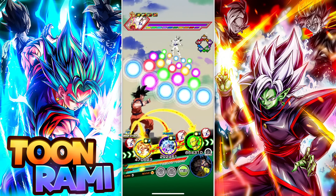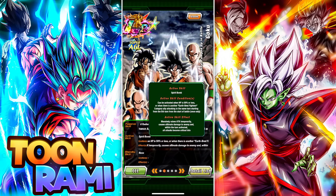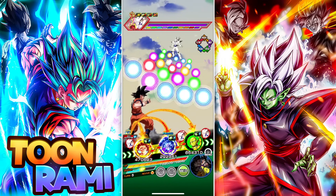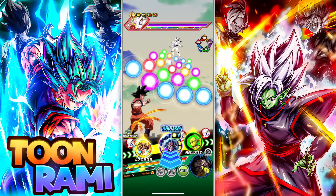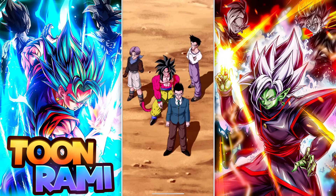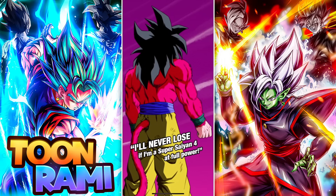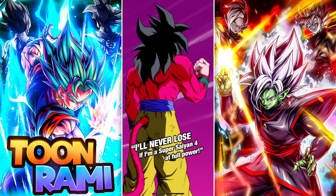Let's do that. Alright, what's this guy's active? All crits — we don't need to worry about that right now. Let's go ahead and use standby. Everyone, lend me all of your Super Saiyan power. I'll never lose if I'm a Super Saiyan 4 at full power.